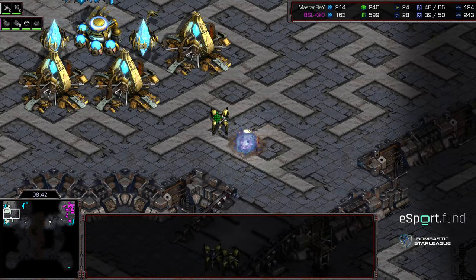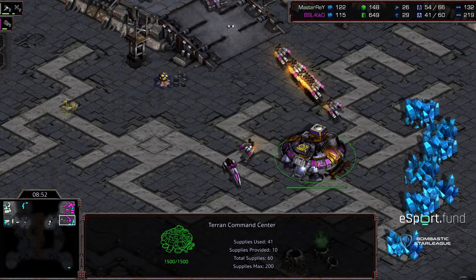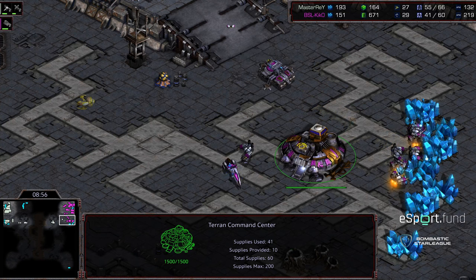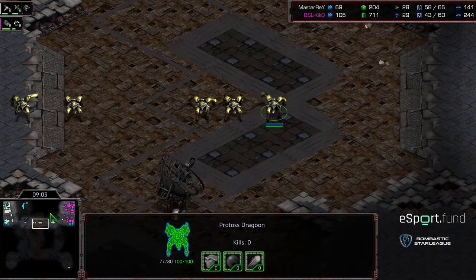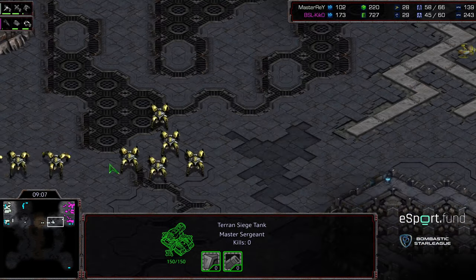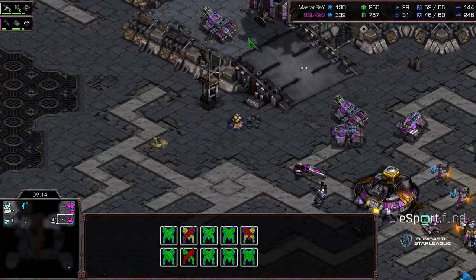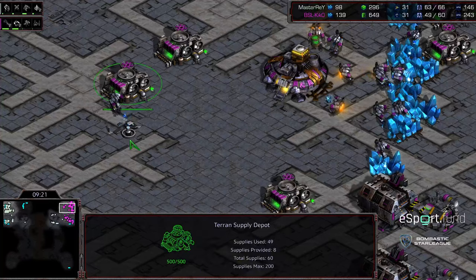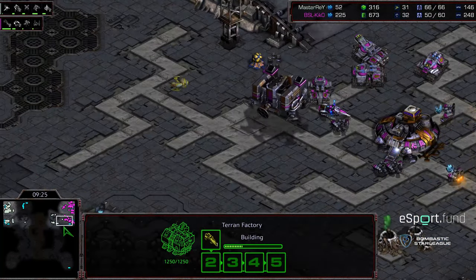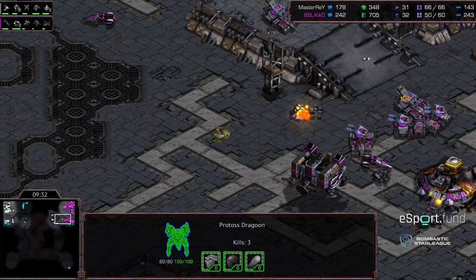Master Ray is actually behind 25 probes to 29 as Kiko gets his natural expansion up. So Kiko between all that aggression is actually coming out slightly ahead economically. However, he expended a lot of troops — only three siege tanks to defend, no real front door seal against a large amount of dragoons pressing into the natural. If he can hold this and keep up his macro, he's in a decent position. He's getting the armory down, additional vultures for map control via mines, though they're taking a lot of hits before reaching the front.